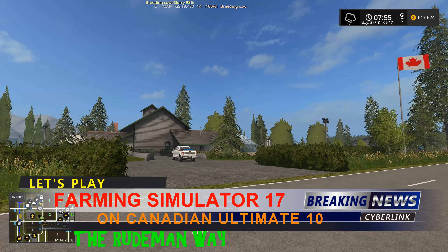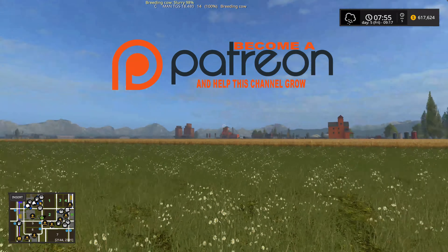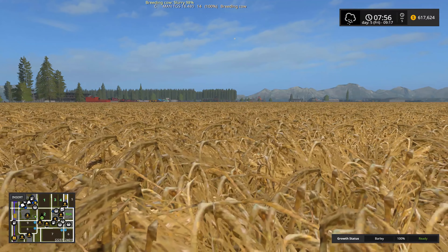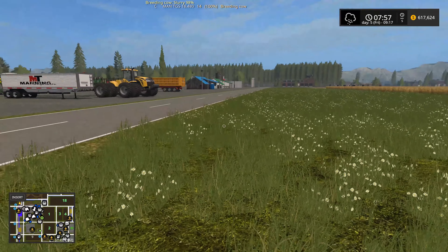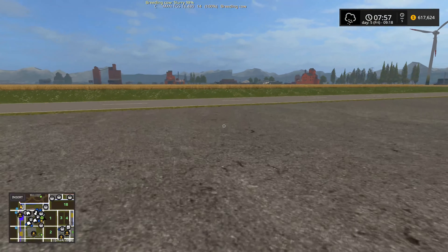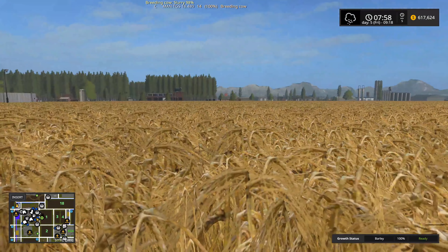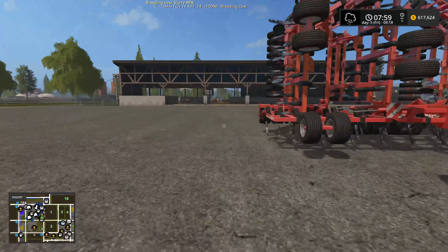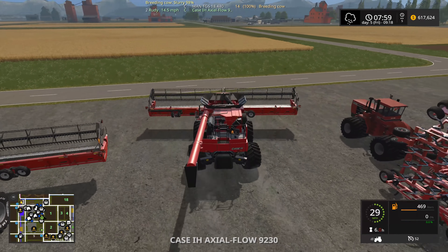Welcome back to Farming Simulator 2017 with the Rude Man. We're back in Canada and it looks like I'm going to get a little rain today, which is unfortunate because we've got harvesting to do. As usual on the farm, when you get to a certain point you've got many more things to do than you have time for. The rain could be a blessing — if it starts raining I won't be able to harvest and that'll give me time to do other things. Let's get going with the harvest and see how far we can get.